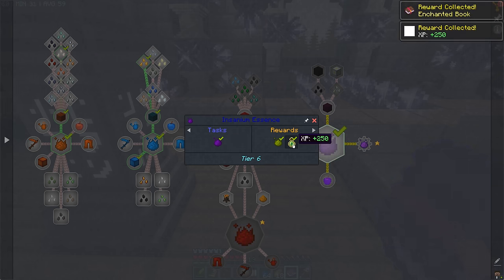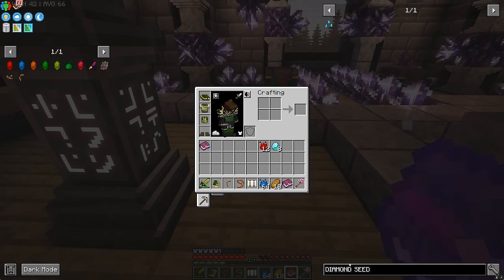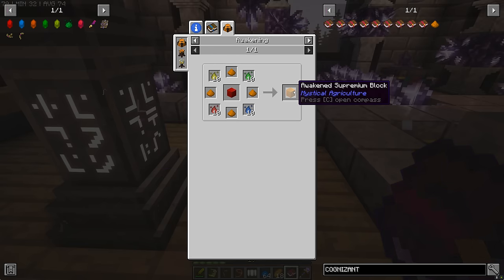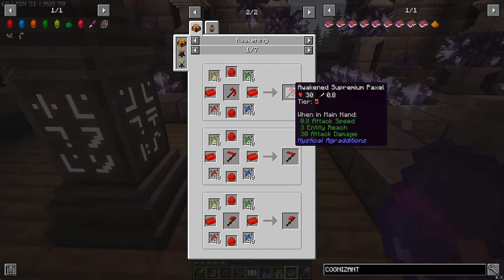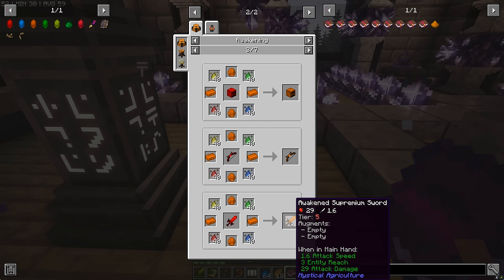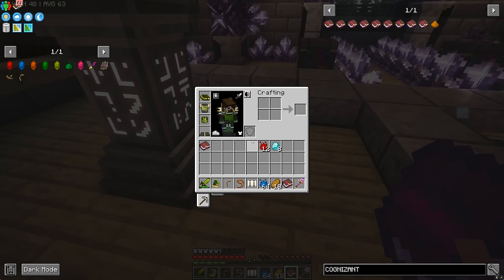Mystical Enlightenment: Ender Dragons and Withers will drop Cognizant Dust when killed with an Essence Weapon. Cognizant Dust is used in Awakening to make Awakened Supremium, which is used for a lot of really cool stuff — like a Paxel that does 30 damage, and a sword that does 29 damage, less than a hoe, which is weird. Anyway, Mystical Agriculture is at our fingertips.